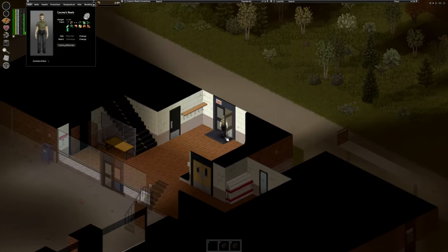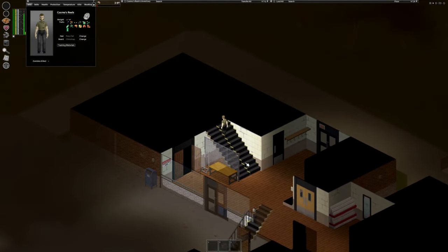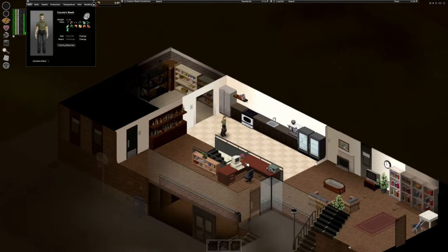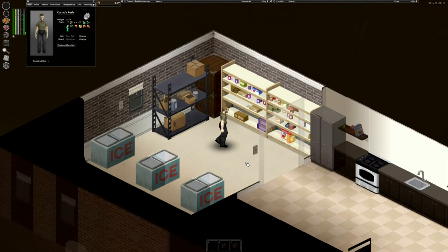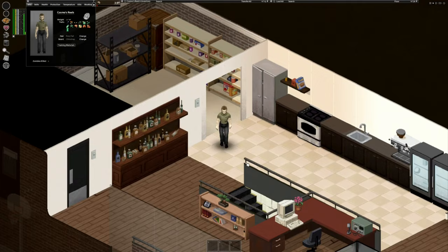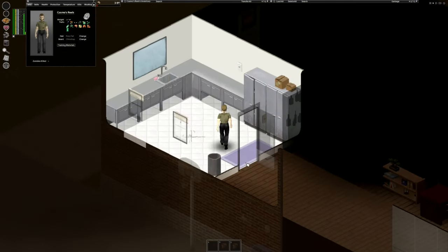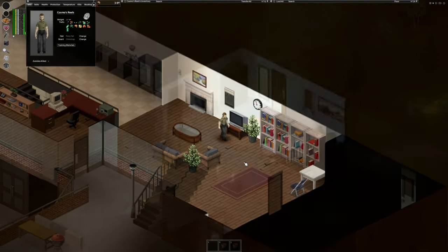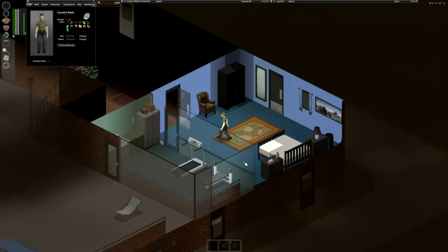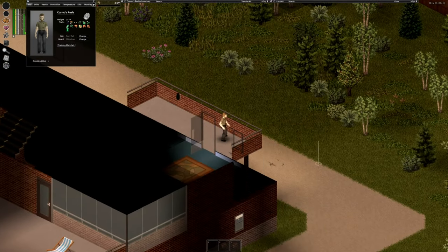Entrance and exits on both sides of the base is also very appreciated. Upstairs has all the other amenities you need. The pantry has even more popsicle freezers, which I tend to dismantle when the power goes out since it's actually too many and very draining on the generator. Next to the pantry is a dedicated medical room. The living room comes with a fireplace, which is great for winter. The bedroom has a gym next to it, which is awesome if you're using the fitness overhaul mod. There's also a neat balcony on the backside.